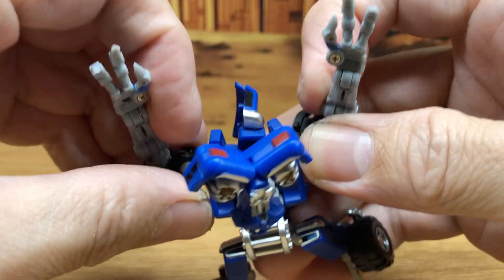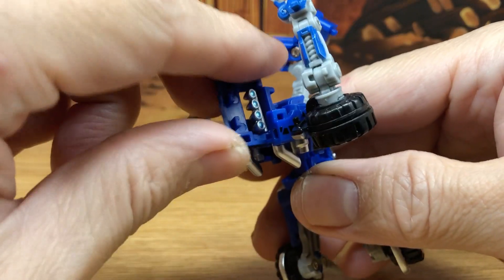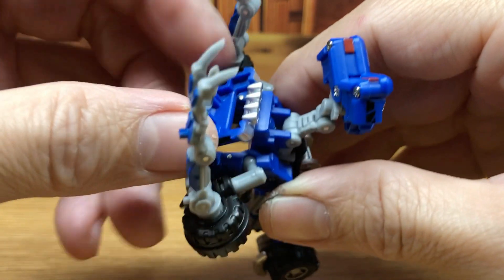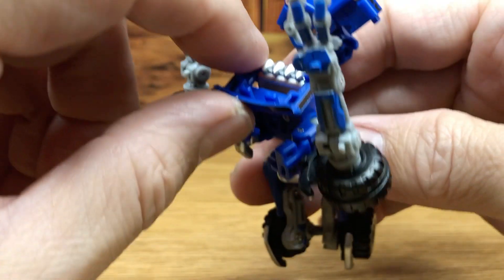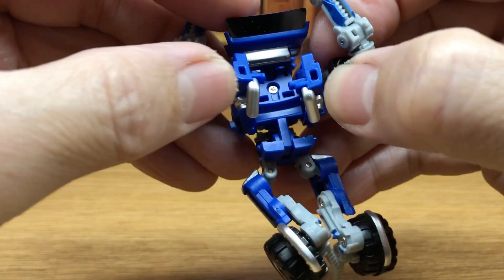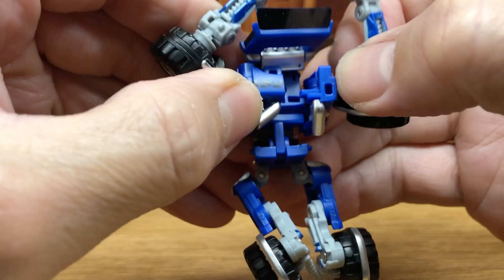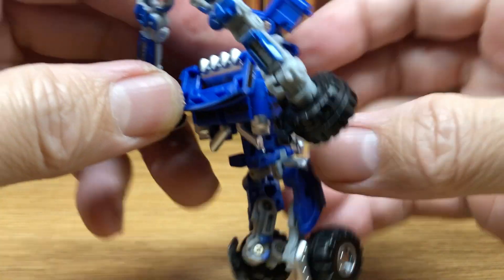Almost there. Come back to this back piece, lift it up all the way. You can see the slots in the back and then these two tabs — you push that in and it tabs in. Again, they really did a great job on this figure.